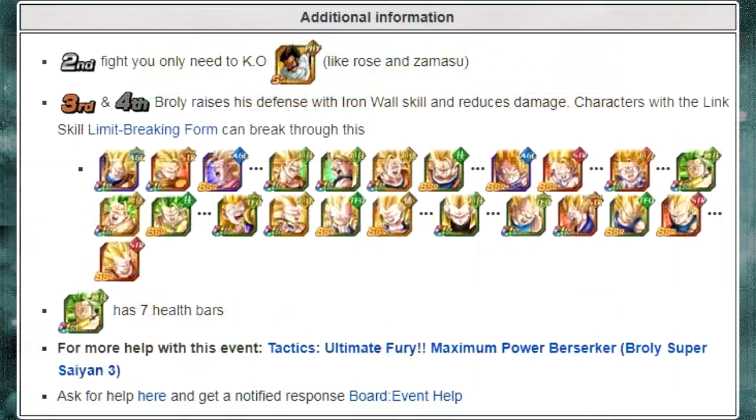Keep in mind, on the third round and after, Broly has a special defense skill called Iron Wall. This also reduces damage. I have not played it before — I'm just going over the video. I believe you're not going to be able to actually reduce his defense enough to start doing massive amounts of damage. You're going to need the link skill Limit Breaking Form. This event just came out; I haven't played it. I'll be doing gameplay probably tomorrow on the video. I will put a card up or at least a video at the end of this video so you can watch it, so we can find out if we can reduce the defense enough. I only have two Super Saiyan 3s — one's an agility, and the other is an un-Dokkaned version of Super Saiyan 3 Gotenks, the tech one — so I'm probably not going to be able to beat it.